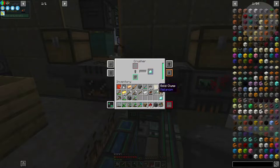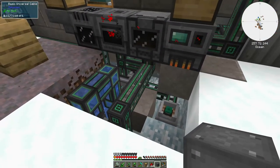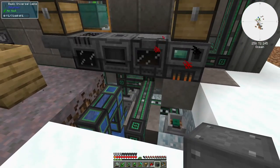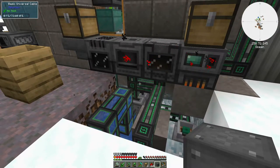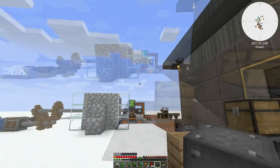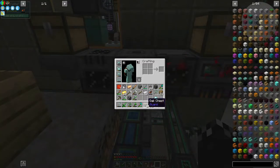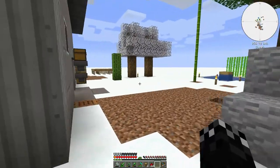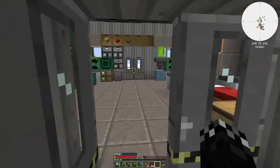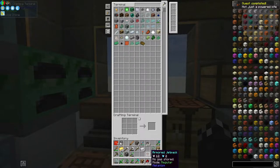The crusher's staying fairly full — we'll have to upgrade our cables as well. This machine has no power in it. Getting that connected. We should have what we need — let's make the armoured jetpack. Using the recipe view... is there an armoured jetpack? Sweet! There we go. We now have an armoured jetpack.